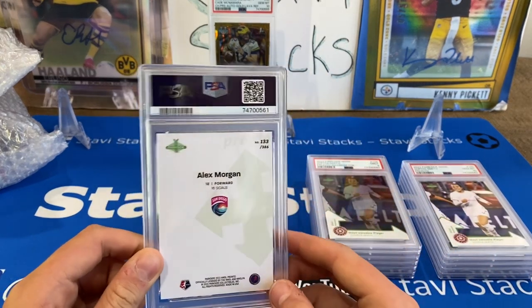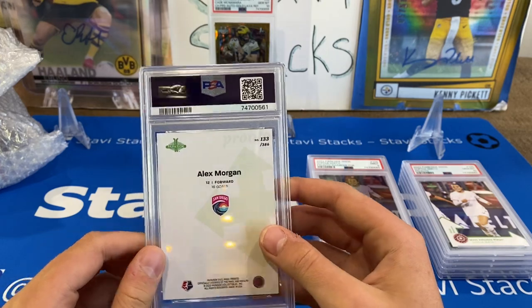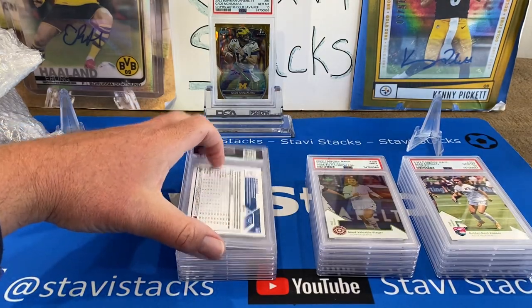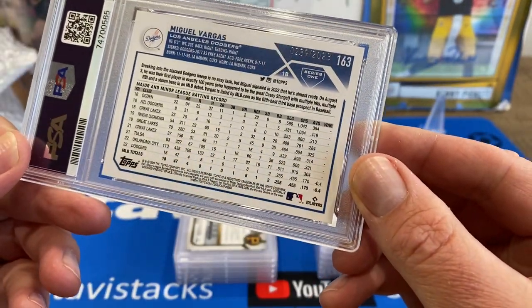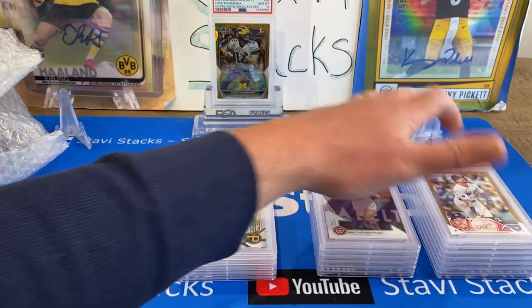Here's the Alex Morgan on the other card — the base out of 386. It's still a short print run. A 10 on that — nice, golden boot winner. That's the highest goal scorer. And this is a Miguel Vargas for the Dodgers — gold out of 23. A 10 on that, and there we go. We're doing all right here, I like 10s and 9s.